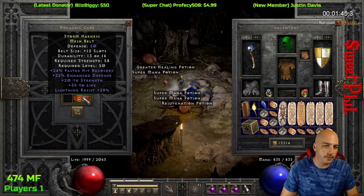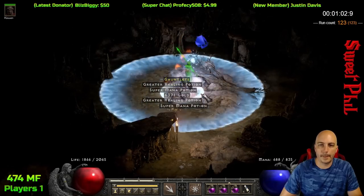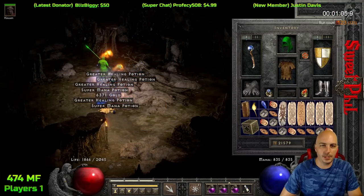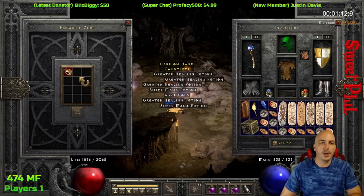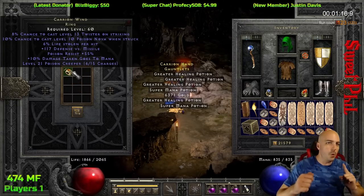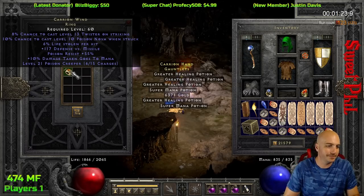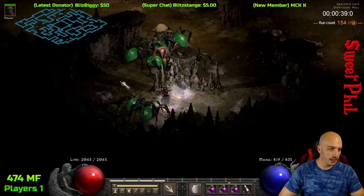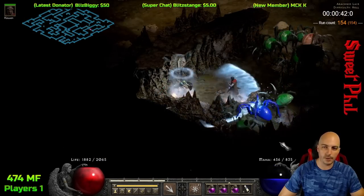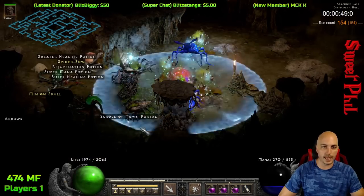20 strength, hit recovery, 35 life - that's not a bad rare belt really. The enhanced defense doesn't really matter, but it's probably one of the better rare belts I've found. SOJ drop - unidentified SOJ fellas. On 100% chance of an SOJ. Maybe just a little under 100% chance it was an SOJ - it's Carrying Wind. Another one of those deals - not a bad ring to find, right? Thanks for the gifted sub - gifted membership I'm sure you mean. Yeah Ronin, Wicked Plumber - you gotta thank Wicked Plumber. What a beast, donated 20 of them - which is a lot.